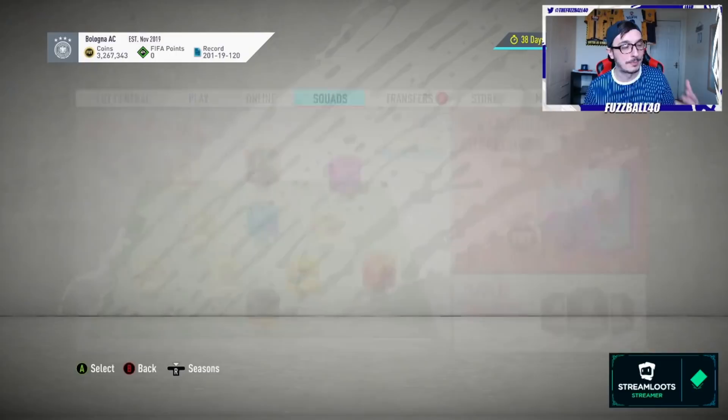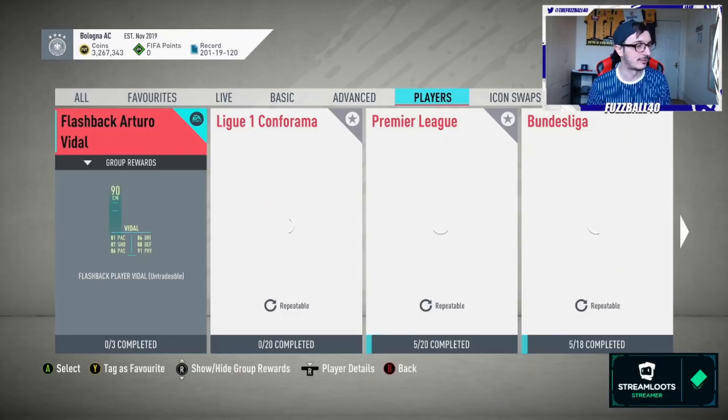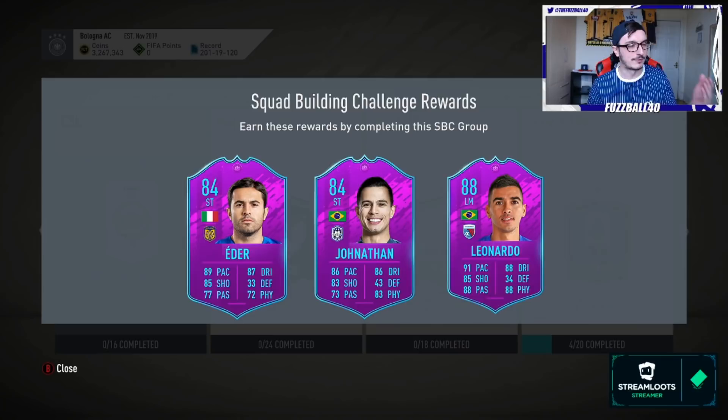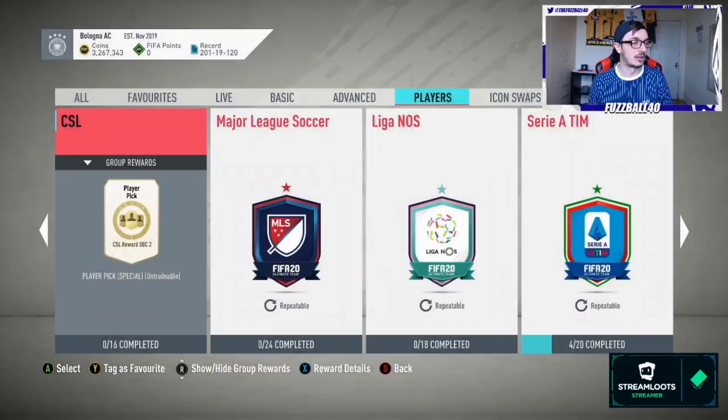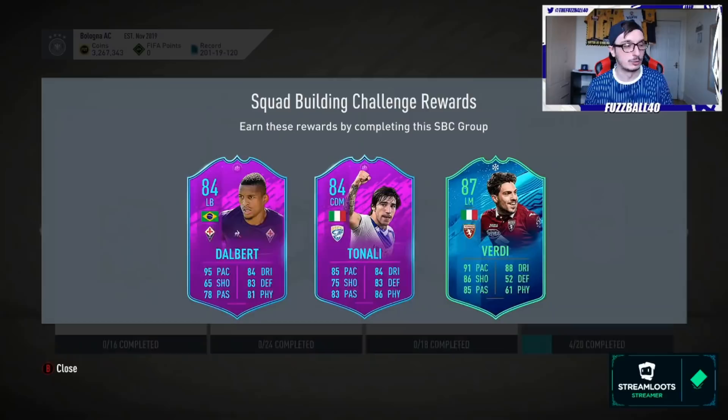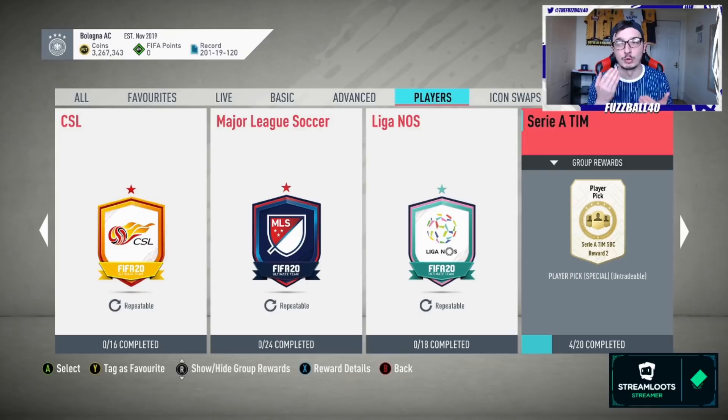Once you've done all the SBCs for a given league, you'll get to pick a player. Let's say you've completed the CSL - you take Leonardo, the 88-rated card. Now let's talk about icon swaps. A lot of these league SBC players are going to be needed for icon swaps at some point. For example, League of Noss has an icon swaps objective right now - you can use Gettison to help. All the major leagues have a squad battles requirement. You can use Verdi as a first-owner Serie A player. Once you've done that icon swap, you can then put those players into player SBCs, which vastly reduces the cost.